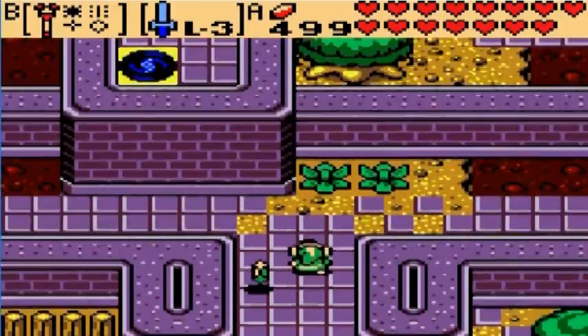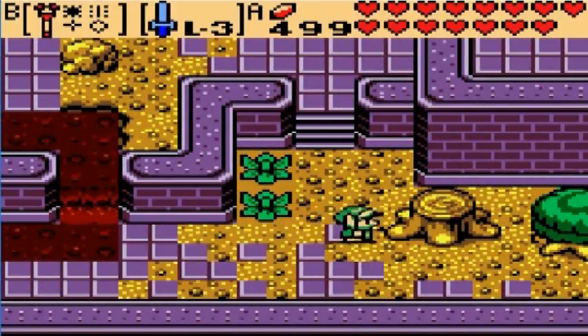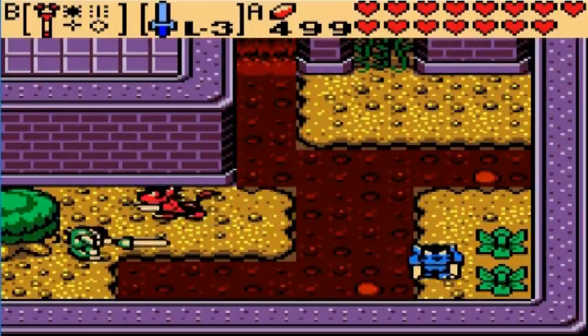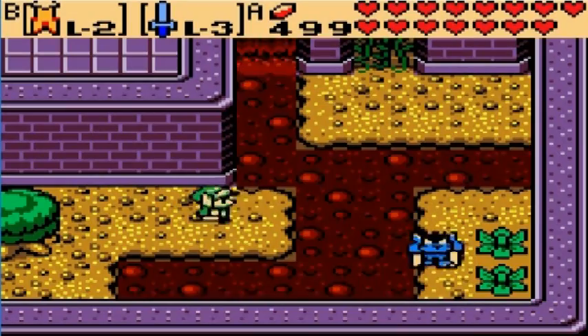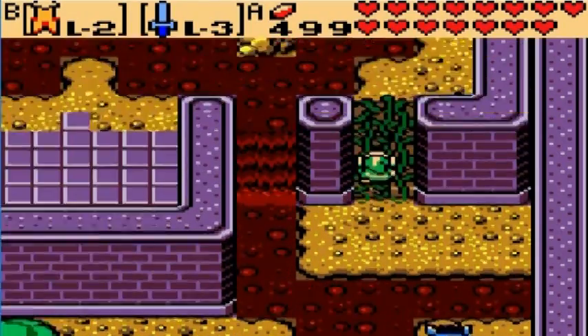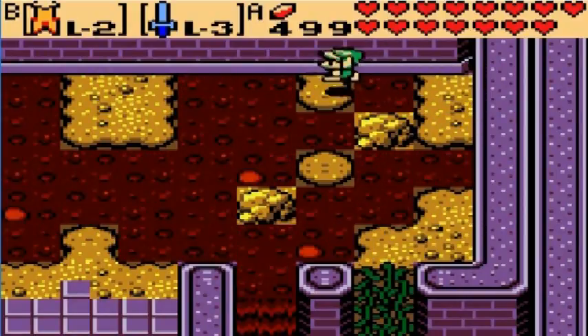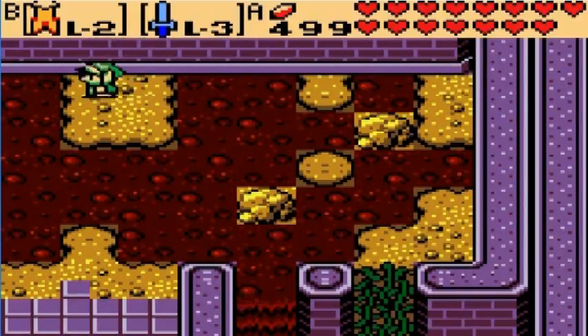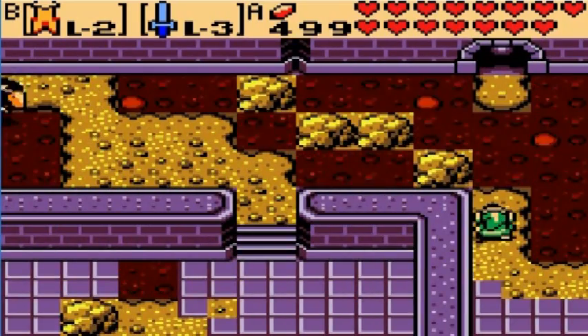With that little detour out of the way, we want to head to the right, and now we are going to climb the vines. Earlier, this was a dead end, but since the eruption, we can hop over the lava and into this cave.